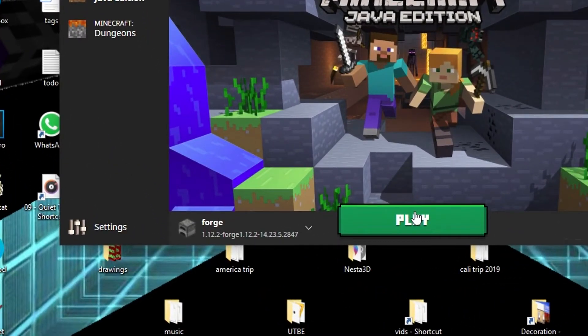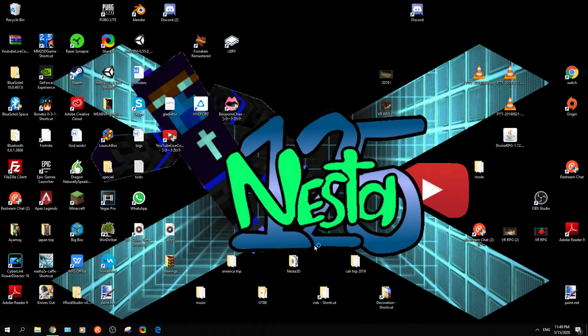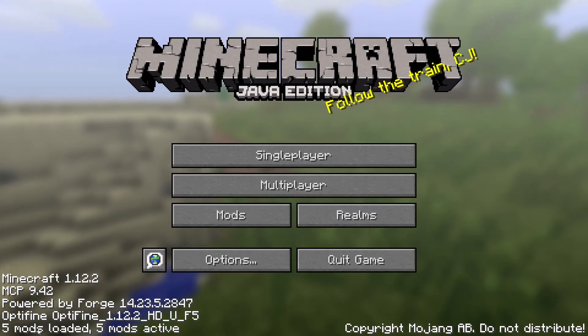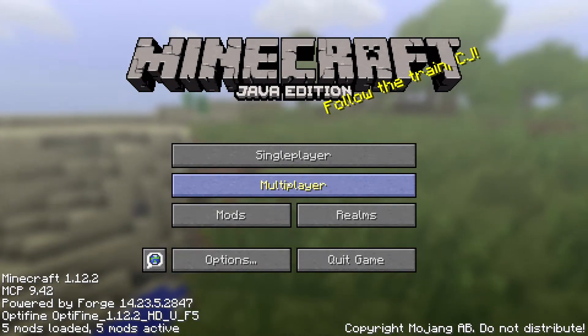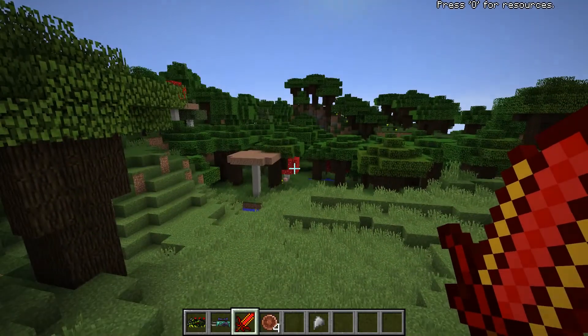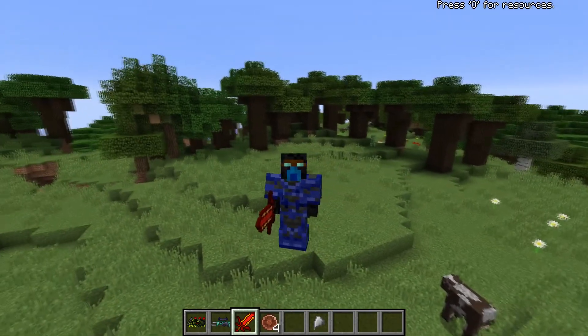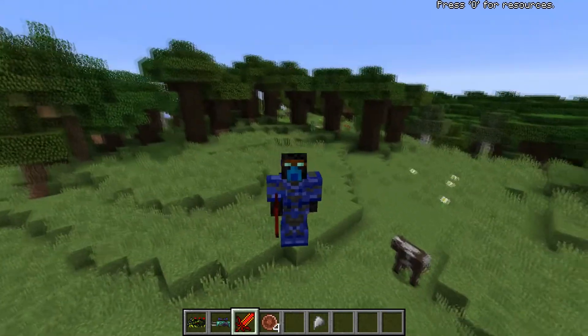Don't forget to choose this Forge. I don't know about the Japanese version. So this mod is Age of Ascension — and this is an adventure mode. This is awesome!